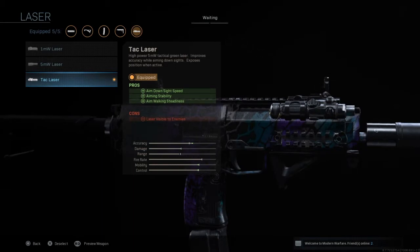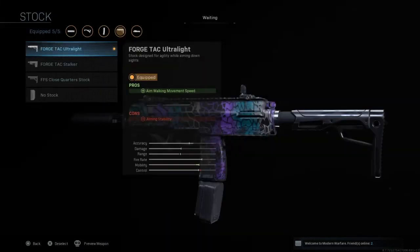Next I'm going to be using the Tac Laser. This makes my aim down sight speed faster, improves aiming stability, and also makes my aim walking steadiness quicker. I really recommend sticking on a laser sight — laser sights in this game are actually very underrated. This attack laser has so many good pros and the only con is something minor that doesn't really matter.